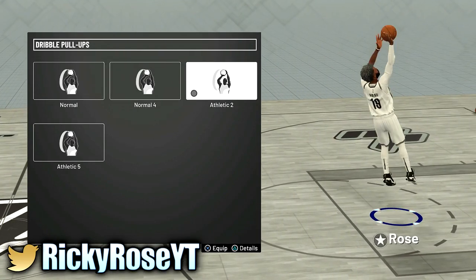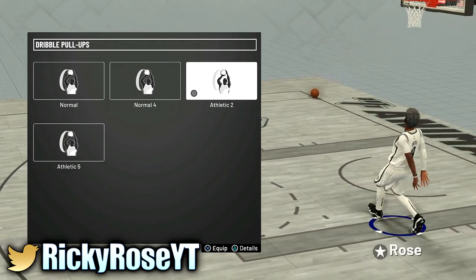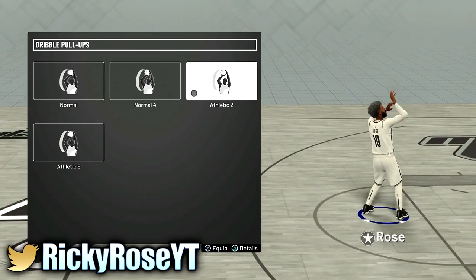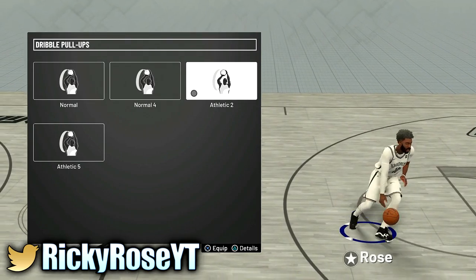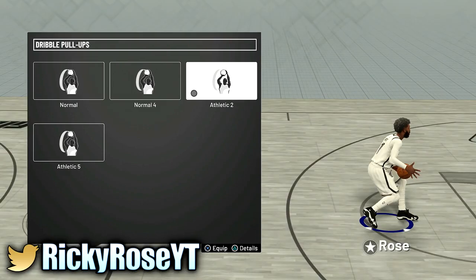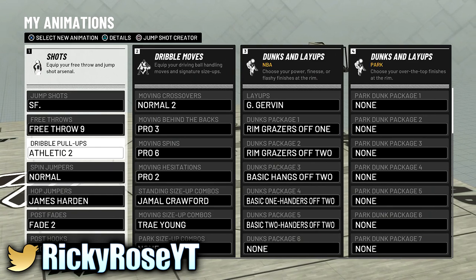Dribble pull-ups — athletic 2, you already know that's the best one in the game. That's Kyrie's — that's the one that I use. Depending on the builds I have, athletic 2 is the one that really fades, but on my big one I believe I use normal 2. Depending on the character I'm using I do switch some of these things up, so you have to understand I'm not always gonna have the same dribble pull-ups. If I'm using a big man I'm probably not gonna be doing pull-ups the same way.